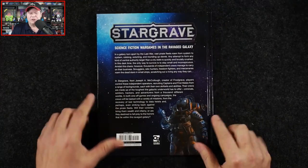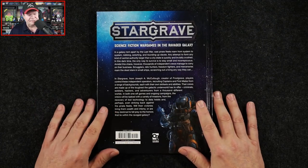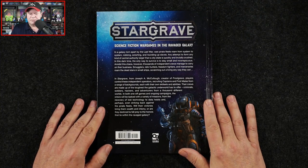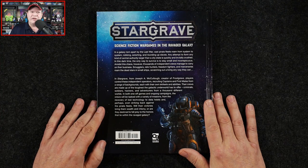Let's take a peek at the back of the book. I want to give you a feel for what the setting is. In a galaxy torn apart by the last war, vast pirate fleets roam from system to system, robbing, extorting, and rounding up slaves. Any attempt to form any kind of central authority larger than a city-state is quickly and brutally crushed. In this dark time, the only way to survive is to stay small and inconspicuous. Amidst this chaos, thousands of independent crews manage to carry on their business — smugglers, relic hunters, freedom fighters, and mercenaries roaming the dead stars in small ships, scratching out a living any way they can.